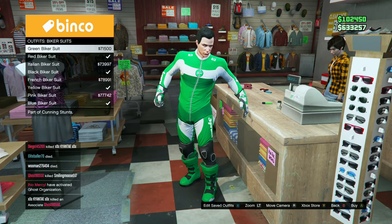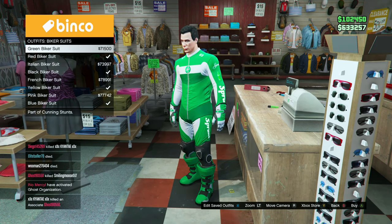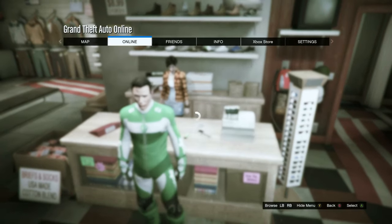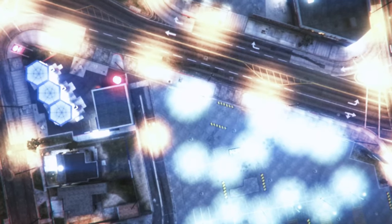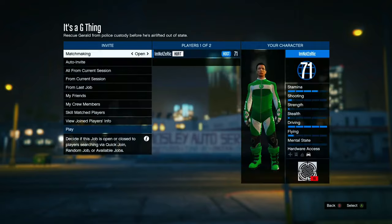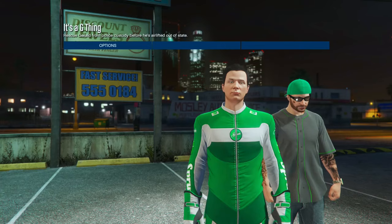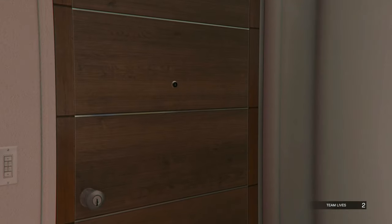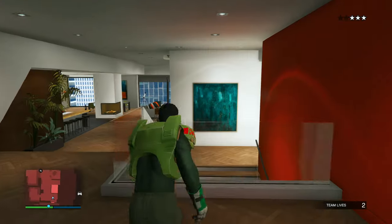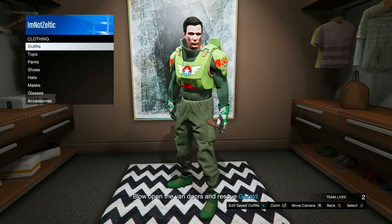For the merge, head over to Biker Suit Outfits and select the Green Biker Suit. Open your interaction menu, then start the bookmark job again. In the job, set the clothing to Player Saved Outfits and invite someone. Scroll over to Green Ranger Two. Head to your apartment, go to your wardrobe, and save this in any slot. Delete Green Ranger One and Two.